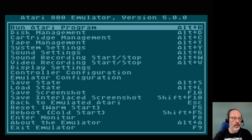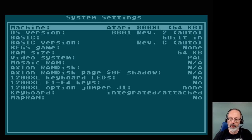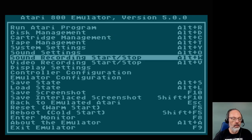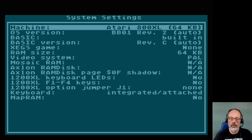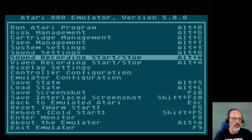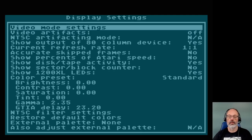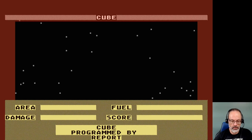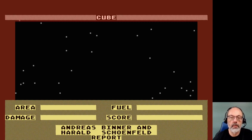Alrighty, here we are in PAL mode. Let's see — where is it? Sound, video, display settings, that's what I'm looking for. Video artifacting — yes. Well, that doesn't make any difference at all, does it?